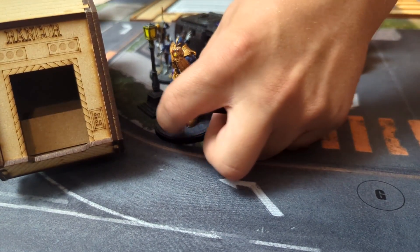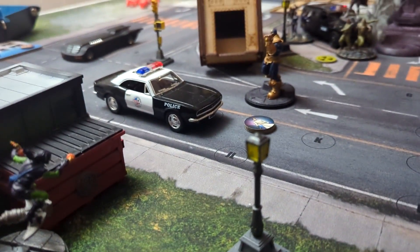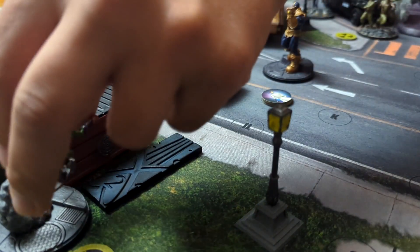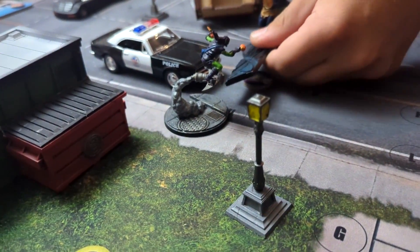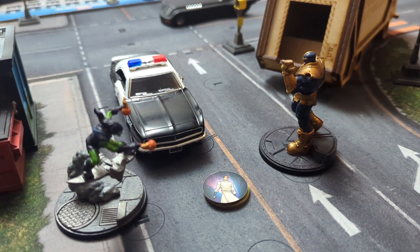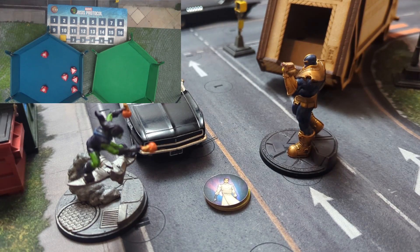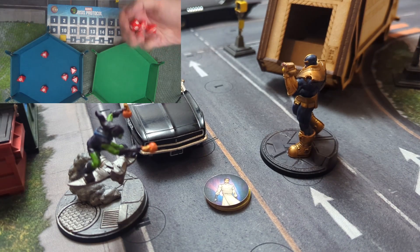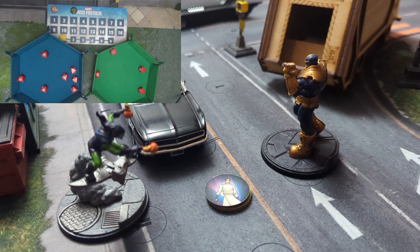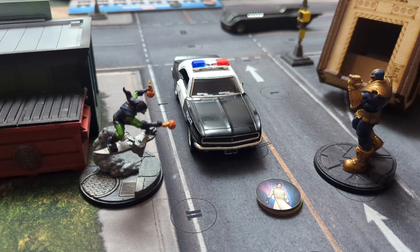Thanos is up next and is going to punish Goblin. We take a move action to get over here, then Cosmic Portal your Goblin — pull him in close. I want to hit him with my fist! I'm going to have a whopping four dice for this, and six counting a skull. That's rude. Rolling... six, six, one — I'm taking five and being thrown. We're just going to throw you into this dumpster. I'll take one more and be alive on one, because he's got seven health.